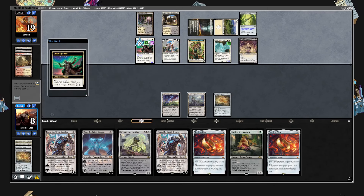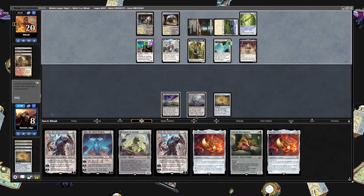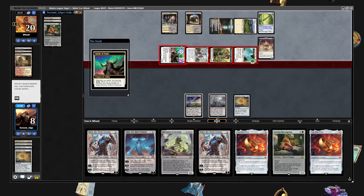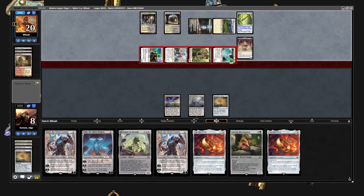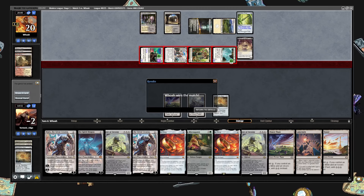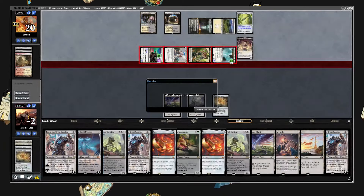That will be our first loss overall in the matchup. I kind of feel like we'd be favored because we had so many answers. We were really a land away from being the disruptor — shutting down the map was unfortunate. Even if I had kept a land on top instead of the Expedition Map, the Expedition Map was definitely the correct play because you don't play around them having anything. The Labyrinth would have been our best find — that's just unfortunate and it happens sometimes. Thanks for watching, let me know what you think — Tectonic Edge here signing out.